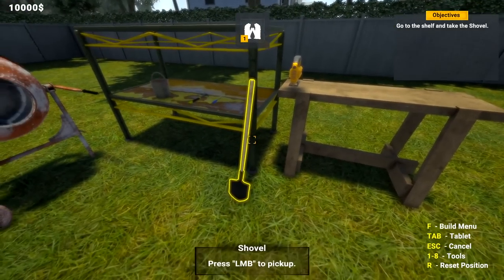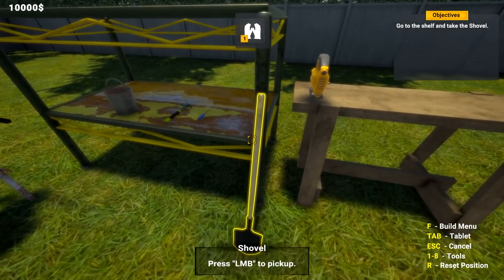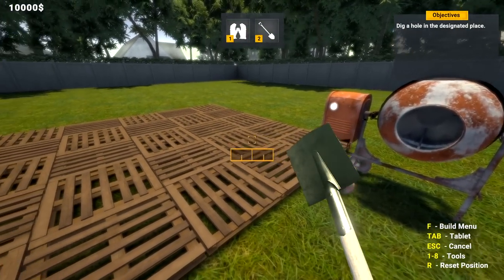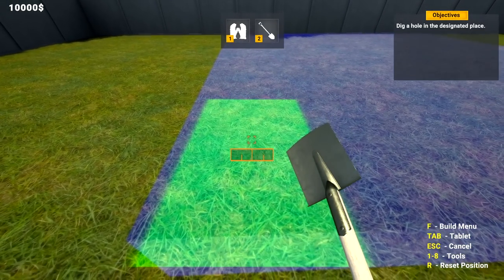I wonder why they put that up there - it's like someone's standing there going 'what happens?' I don't know. Go to the shelf and pick up the shovel. Left - there we go. Dig a hole in a designated area, okay. Well that's pretty simple, it's actually a little better than last time too.